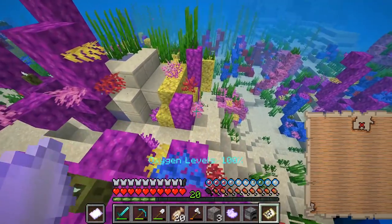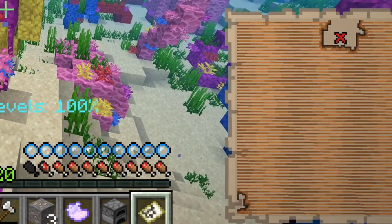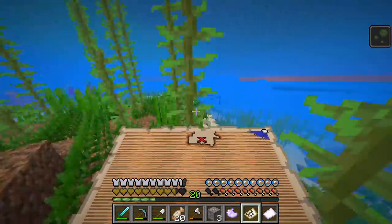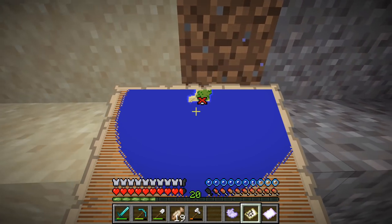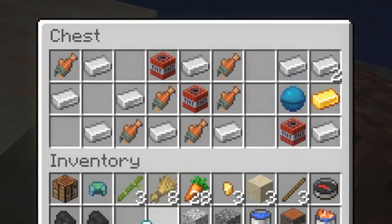Another treasure map! A lot of you guys left a really helpful comment about the treasure maps — they're always orientated North. Currently I'm facing South and that's West, which is exactly the way I need to head. We're here — that looks like about the center there. There it is! Boom — exactly what we needed.